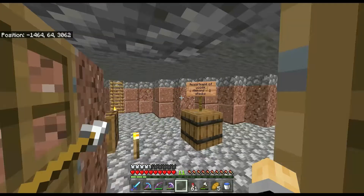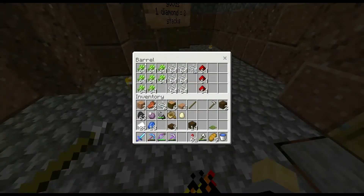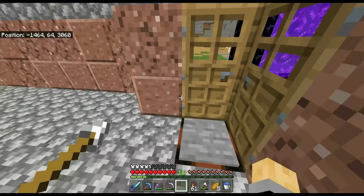Inside, what we have is the sorted goods — one diamond for two stacks. You can see we have sugar cane, string, and redstone dust.